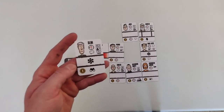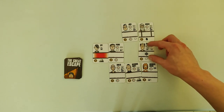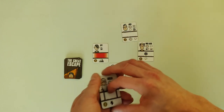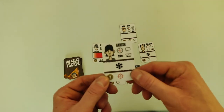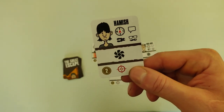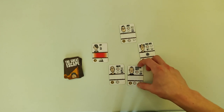The next guard has binoculars, and the binoculars will discover any escapee who doesn't have a disguise. Quite a lot of my guys get busted by this. On a side note, the spy can't be captured and can't be killed. Next we have a sniper — the sniper is pretty bad; he takes out one POW of your choice. I'll go ahead and remove one of them.